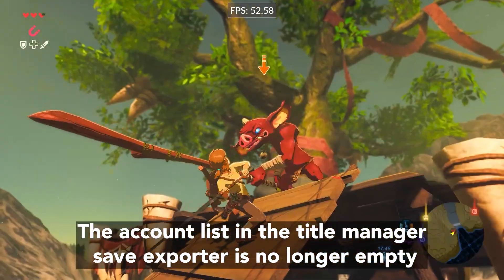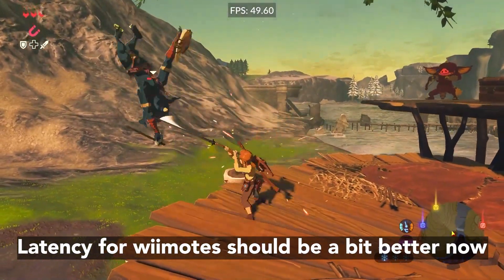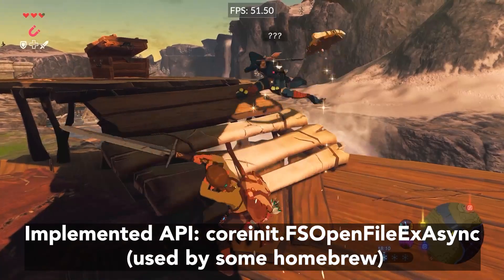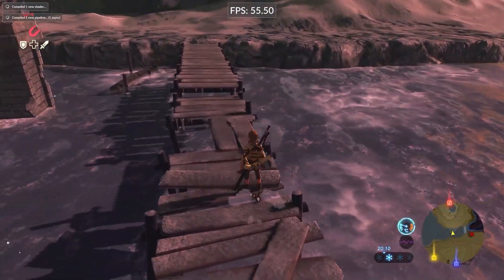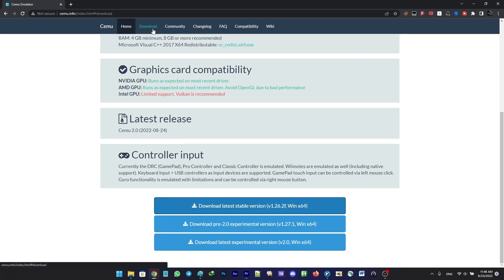There are other more technical updates as well, like the item count in the title manager save exporter is no longer empty, latency for Wiimotes should be a little bit better now, small assembler improvements, an implemented API used by some homebrew, and many more under-the-hood changes and fixes. You can try this version of Simio on the download page at simio.info.